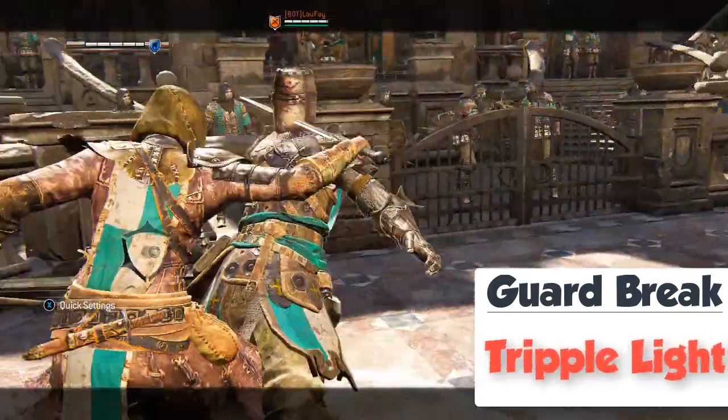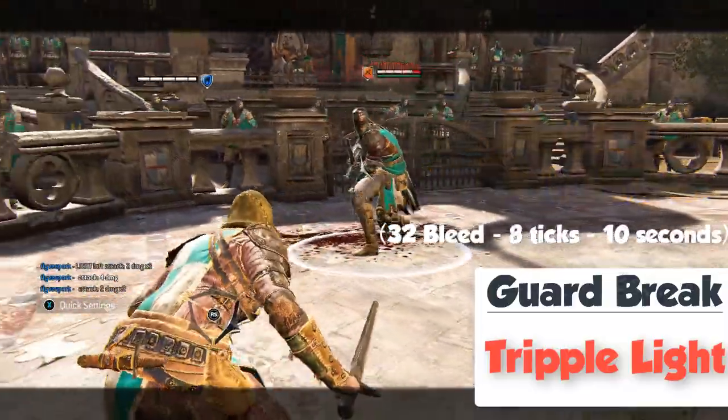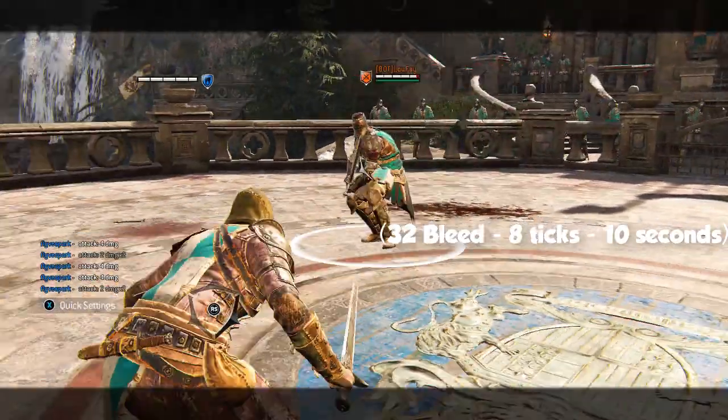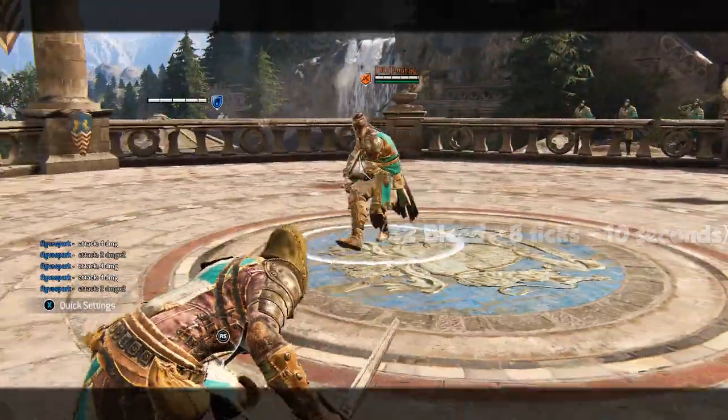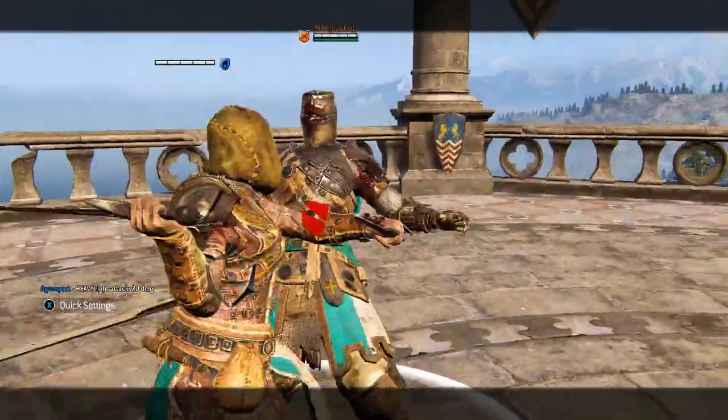A guard break lands you a triple light attack for 6 raw damage and 32 bleed damage, that is 38 damage total. The bleed damage is 8 ticks of 4 damage over 10 seconds. Do note that you do not have a heavy follow-up to a guard break.